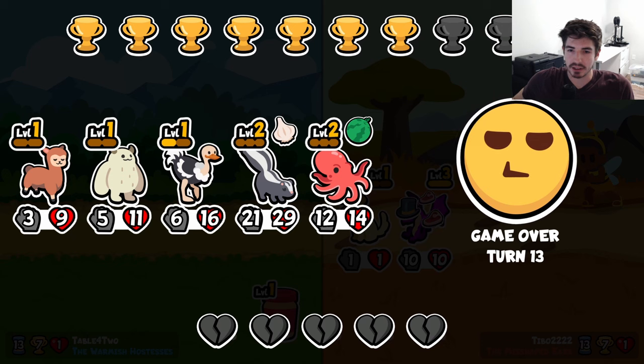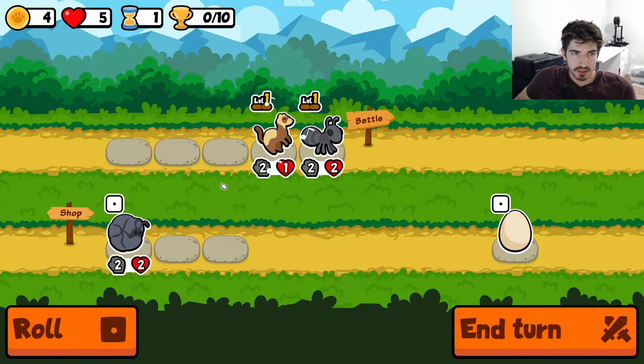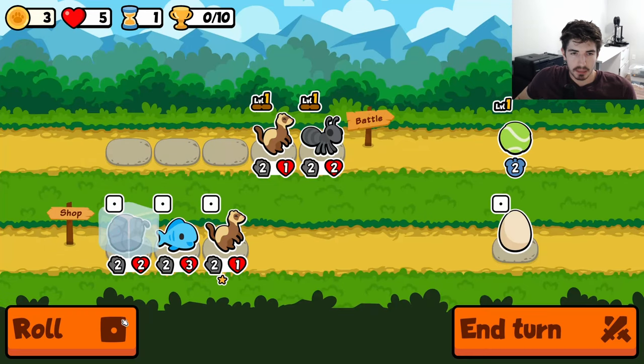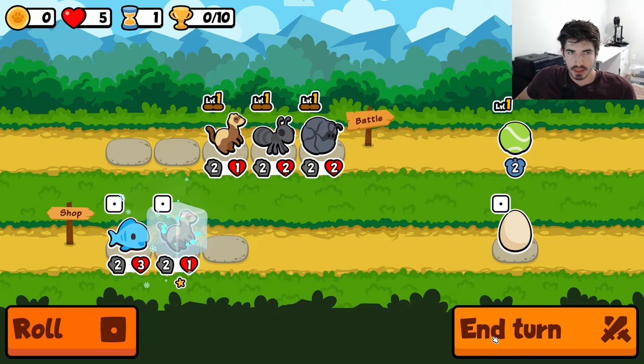We're on the right track. Start me with the ant and ferret. This ball may be a pill bug. That team — I think we go pill bug, we run it like this for now.